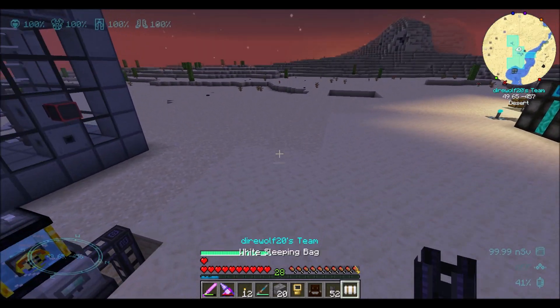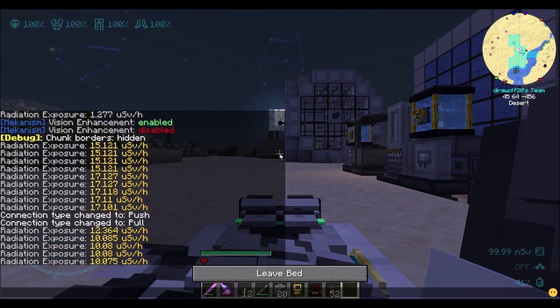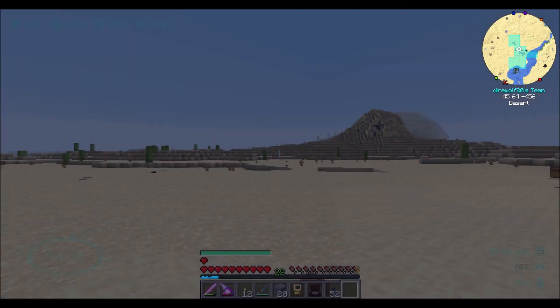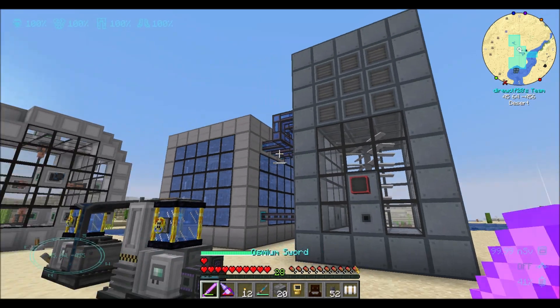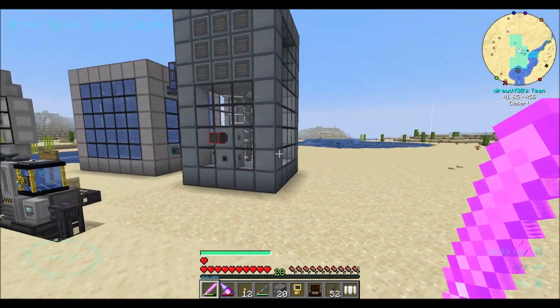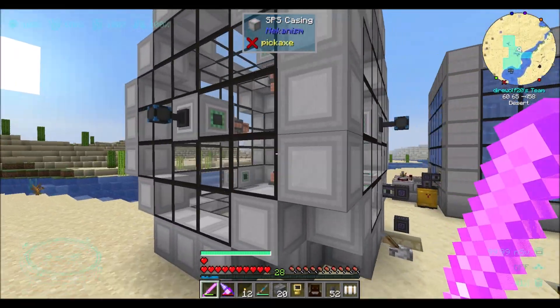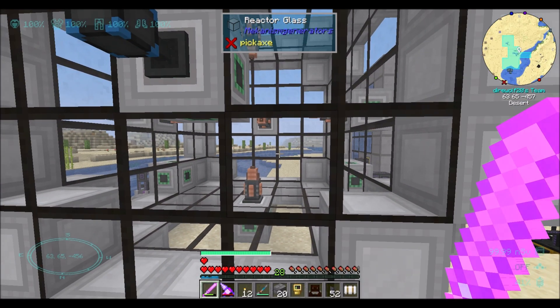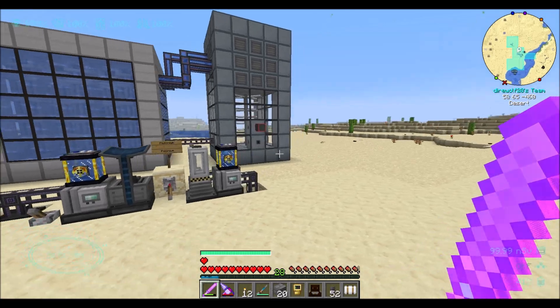So I want to basically work on a bigger reactor, check out the way the salt thing works, and get a bigger turbine — more power, basically. Power is going to play a big role here. I want more power because this guy is using millions and millions of RF/t, and it's going to burn through our power production like nobody's business.